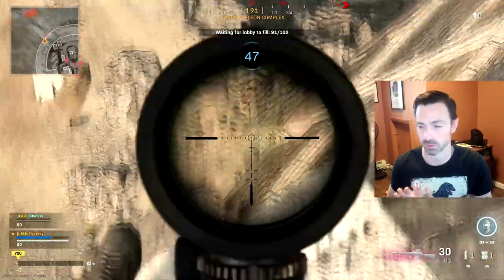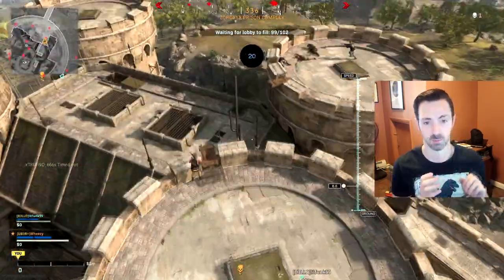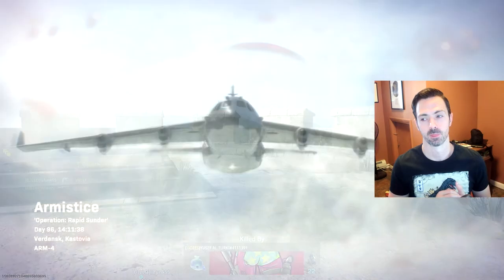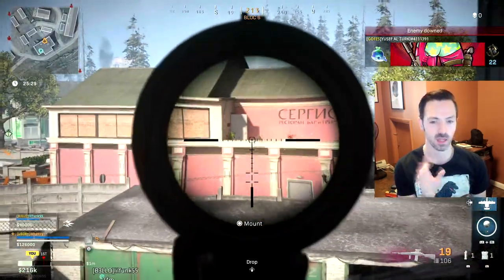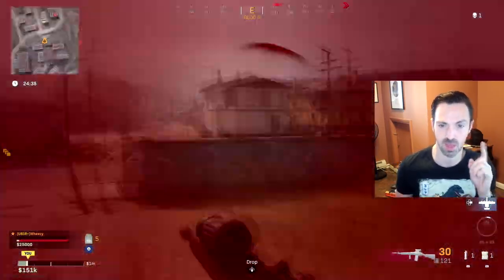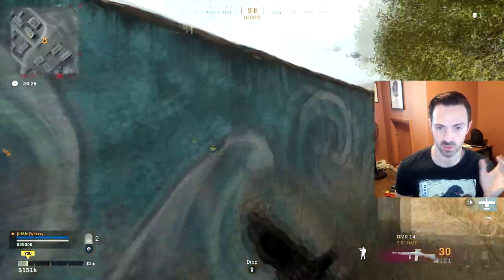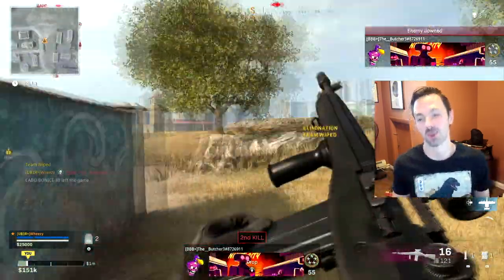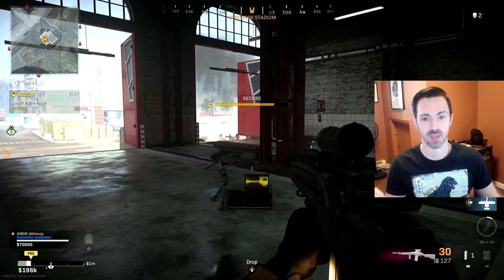I then decided to test an hour of gameplay using a one-hour double weapon XP token I unlocked from my season pass for Cold War, and I found that is much faster. The double XP tokens are supposed to last an hour of real-world time, not game time — so when you start it, it counts down. My token seemed to last about an hour and 15 to 20 minutes, which I'm not surprised about given Cold War's code quality. I played about four or five games in a real-world hour.